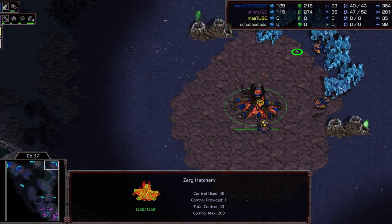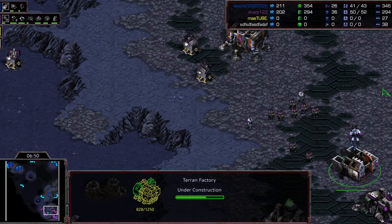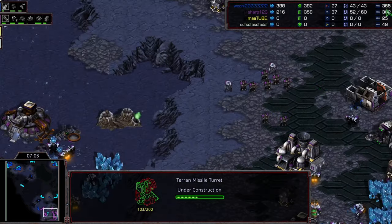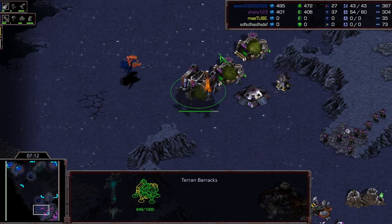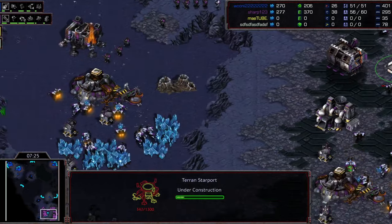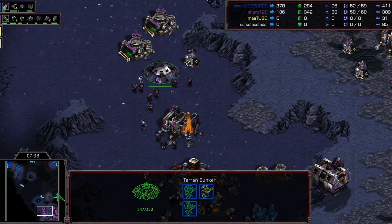Queen is definitely regretting that canceled sunken colony - how much did he save versus how much he lost without it? That was an error in calculation. Now Queen rotates around to the left side, which is the difficult area to defend. But Sharp already has quite a few turrets and is putting one on high ground as well - exactly what you need for vision. Sharp is only on two barracks and lost all his earlier marines, so he's not ready to push out, but his tech is very fast with double starport going down.